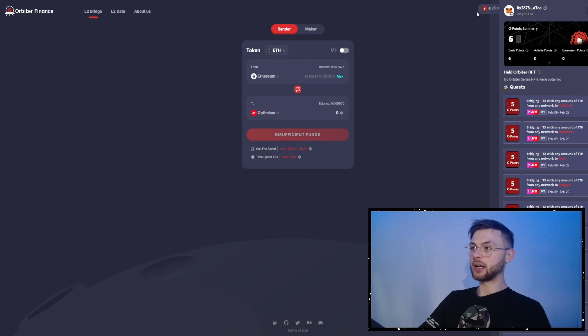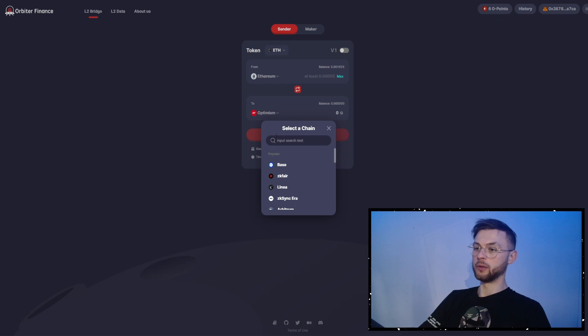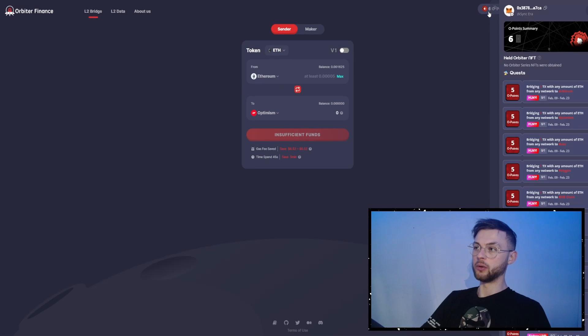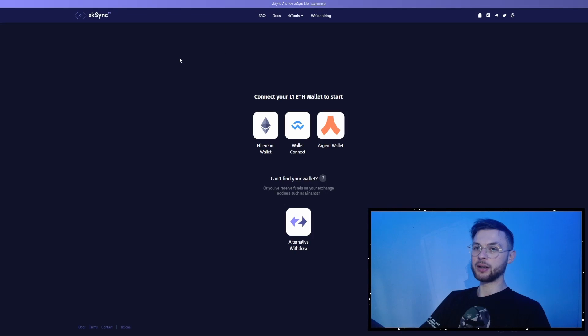Another one I mentioned previously is Orbit Finance — probably one of the most popular ones that has also hinted at a future airdrop. If you're transferring funds from Ethereum to Optimism, ZkSync, Linea, or any other network, you're earning Orbit points. The more volume you make, the more points you accumulate. But this video is all about boosting our criteria and making different contract interactions.